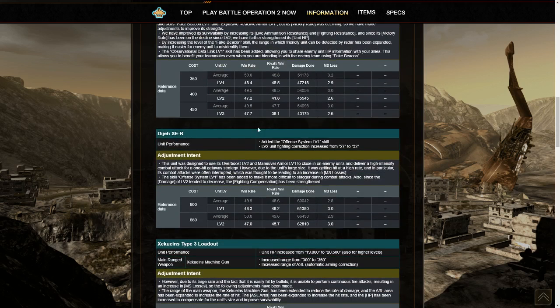The Digi-SER gained Offense System level 1. That skill makes it more difficult to stagger during melee attacks, which is indeed very useful. And then level 2 and above gained a bit of melee boost — five points. The Offense System is good because once the SER stands still, it's quite easy to stagger, and that can really break its momentum. And because it doesn't have Emergency Evasion, it's kind of screwed.